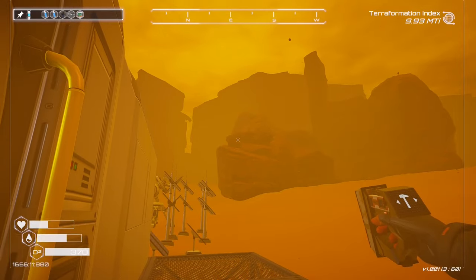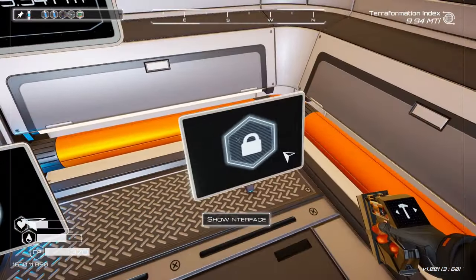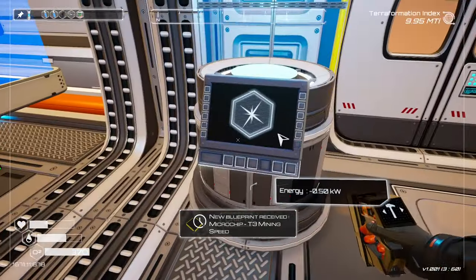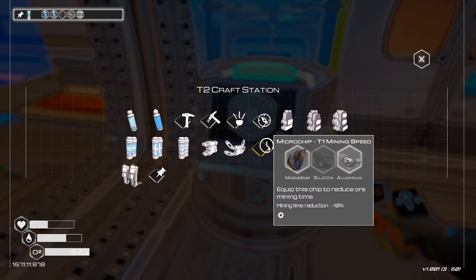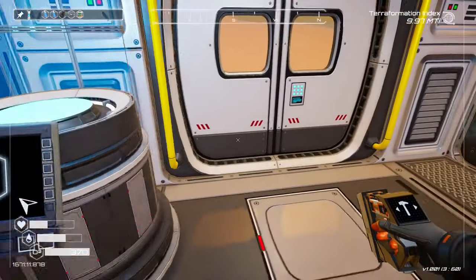I did find a blueprint — I cleared the rest of the super alloy out from there, looted a blue box, and found a blueprint chip. Let's use that. We've got the tier three mining speed — could do that, but it would take more of my super alloy away.